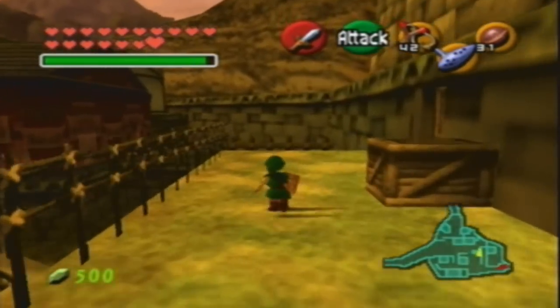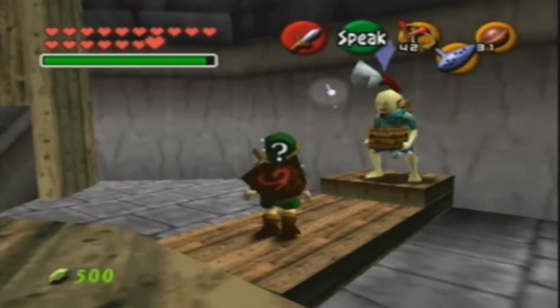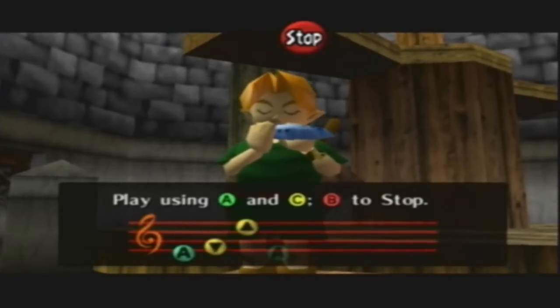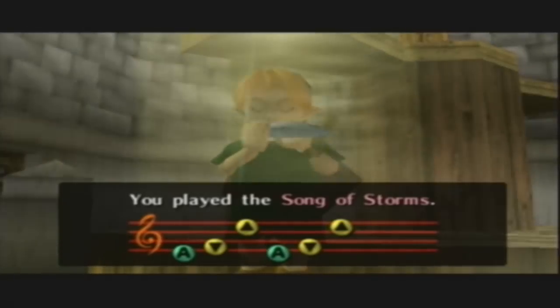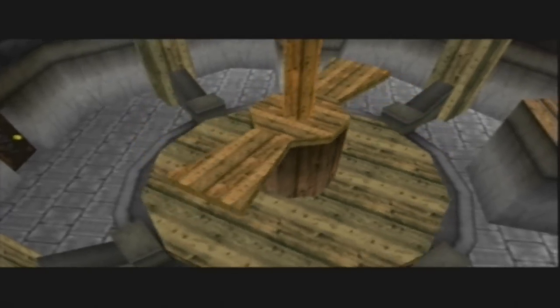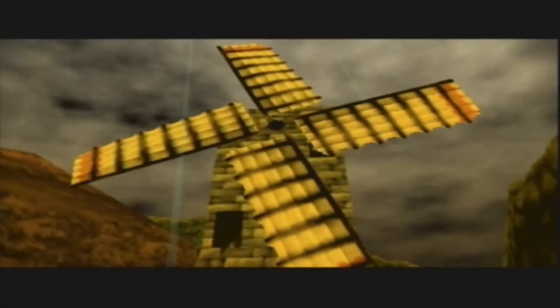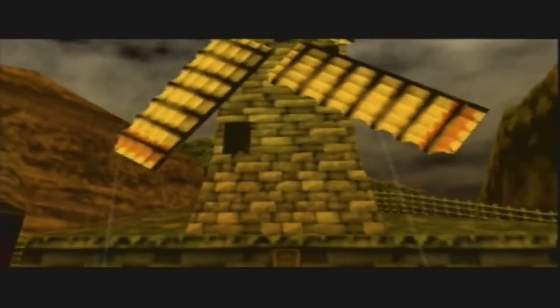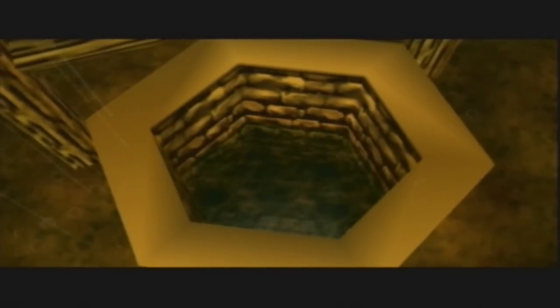So here we are in Kakariko Village, and we're actually here at the well, which we've been at before. Sorry I've been so hasty in this part — just trying to get stuff done quickly, because you'll see why. Go over here and make sure you have the Song of Storms — play it for this guy in the past, and it'll make the windmill start going super fast, just like he said happened when we learned the Song of Storms from him in the future. And in doing this, we actually drain the water from that well that we saw when we met Sheik here in the last part.